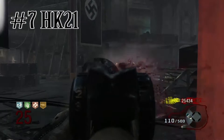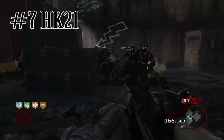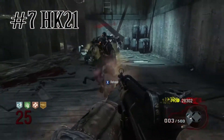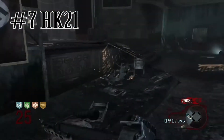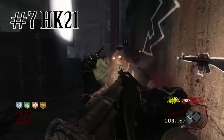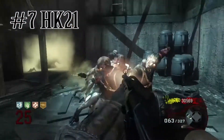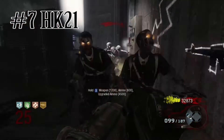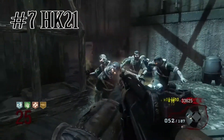Coming in at number 7 — a bit of a divisive one — we have the HK-21. Not a lot of people like this gun, and honestly I don't either. The only reason I put it here is because of its ammo counter as a machine gun. The rate of fire sucks without Double Tap, but once you get Double Tap it becomes insanely good. It costs 2,000 points to make it viable, but when you do it's a very powerful LMG, great for taking down zombies in later rounds. That said, being an LMG, the mobility is going to be terrible.